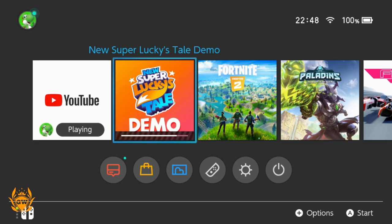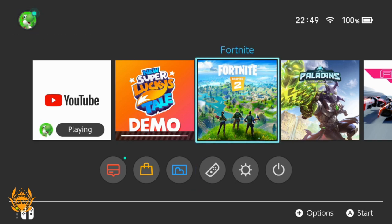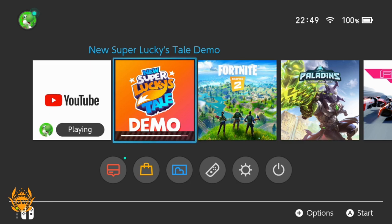Hello my friends, it's Murray and welcome back to another Nintendo Switch hints and tips video. This one is basically to show you guys how to see all the available free demos on the Nintendo eShop in just a few clicks, instead of having to search through hundreds and hundreds of games. As you can see, I am downloading the New Super Lucky's Tail demo, because I saw that on the store and thought I'd give it a try.